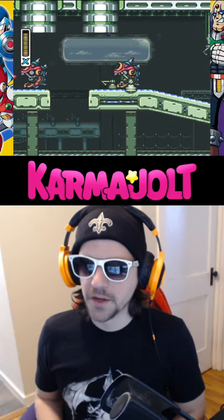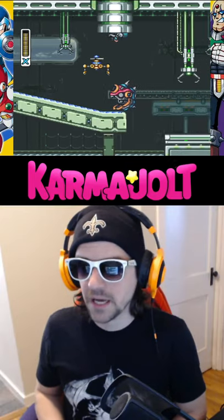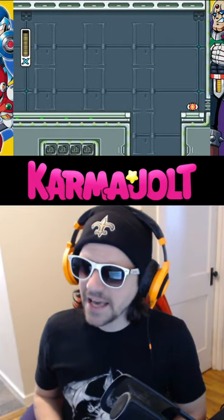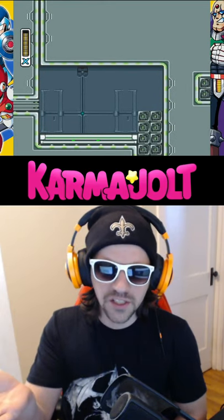In Mega Man X for the Super Nintendo, if you go to Flame Mammoth stage and jump off of one of those disembodied dragon heads, you can actually access the ceiling through a pipe like some sort of Mario brother. And now, weird stuff happens.